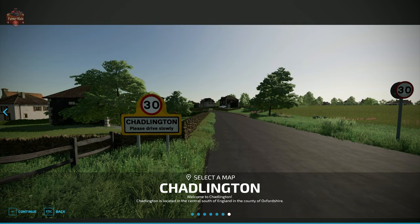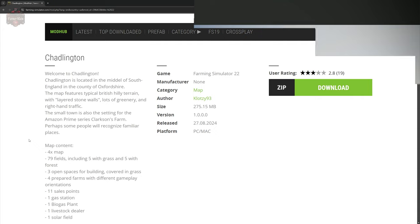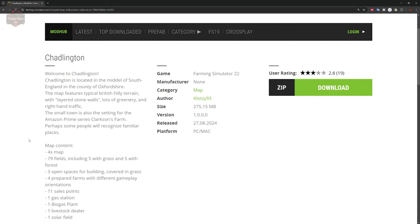The Chadlington map can be found over at the FarmingSimulator.com website or the in-game downloadable content menu. As of the 1.0 release, this map is available for PC players only. This is a 4x map, and that is likely why it is a PC player exclusive. Welcome to Chadlington — this map is located in the middle of the south of England in the county of Oxfordshire. It features typical British hilly terrain with layered stone walls, lots of greenery, and right-hand traffic.